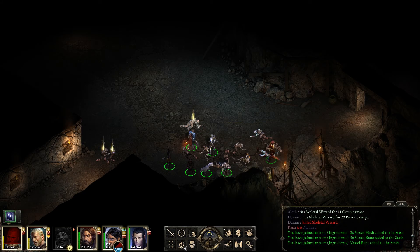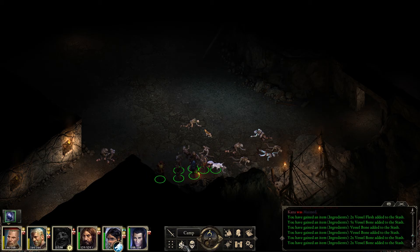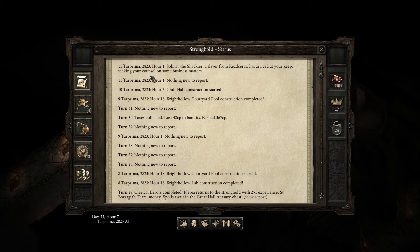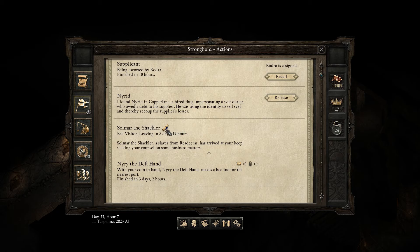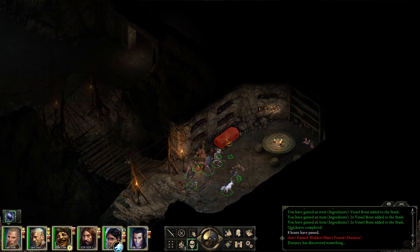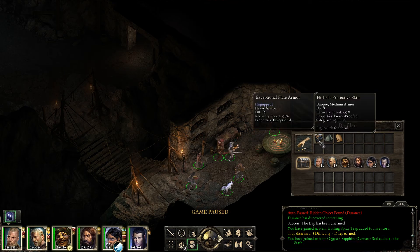Okay, lots of stuff to sell in any case. I think we really need to rest right now. Let's see if it can work out - yep, it can. Solmar the Shackler, a slave and registrar, has arrived at your keep seeking your counsel on some business matters. I don't like slavers. Let's go over here. I'm on the trail. As expected, a trap. Disarmed. Inside we have a warhammer and the overseer seal. Some coppers and Parable's Protective Skin.